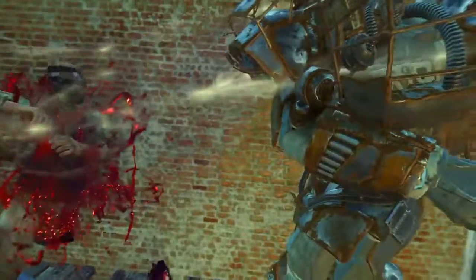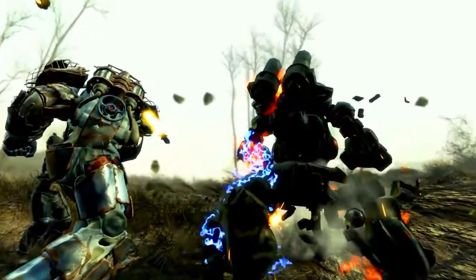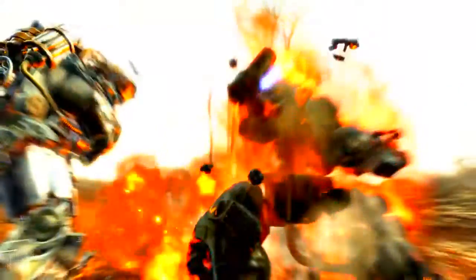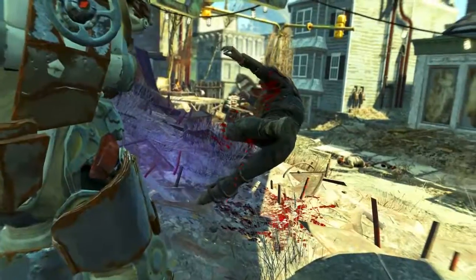And you can actually get it even higher. All you need to do is increase your strength — a couple of points of strength increases the base unarmed damage output a little, but a couple of extra points at the start can add hundreds of extra damage at the end. On top of that, bobbleheads and magazines will add even more damage.